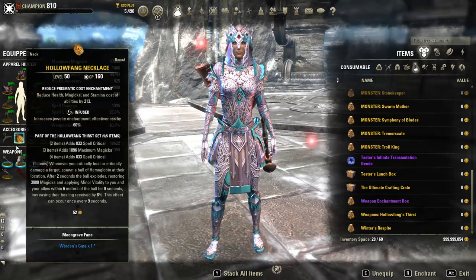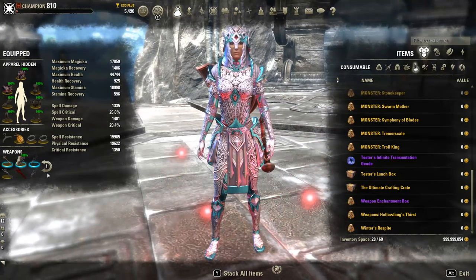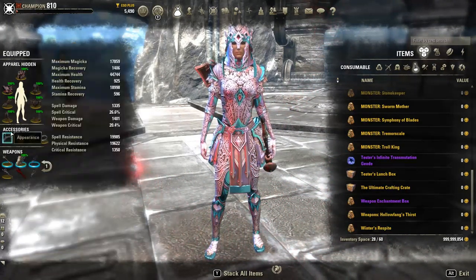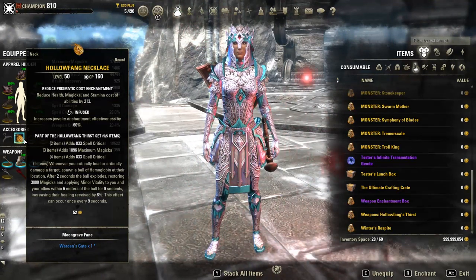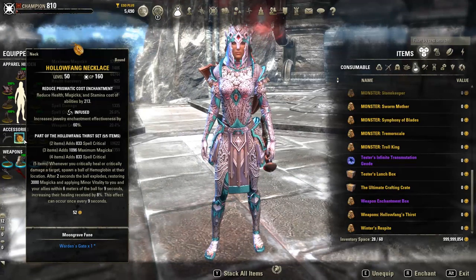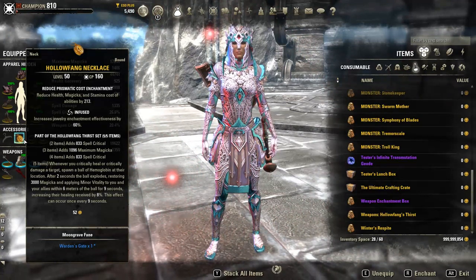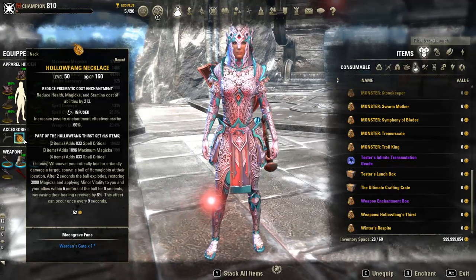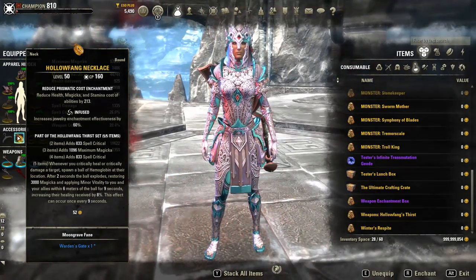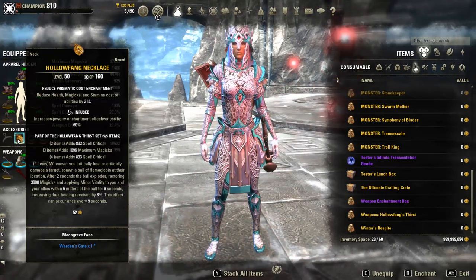For the secondary five-piece set we're going to have Hollow Fang. This iteration we're going to have Hollow Fang on just one bar instead of both bars. For the traits, we're going to have one infused, two triune, and enchantments will be the new prismatic cost enchantment found with runes from the excavations using the antiquity system in ESO as of Greymoor. You can get this rune pretty easily or buy it, and you can make a reduced prismatic cost enchant — putting this on one infused triune jewelry piece gives roughly the same cost reduction for the price of just one enchantment.